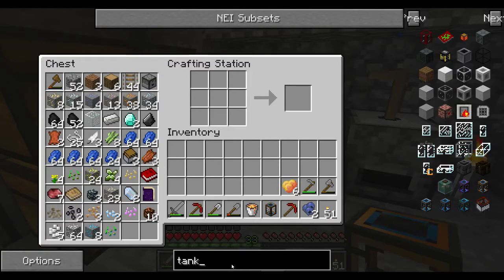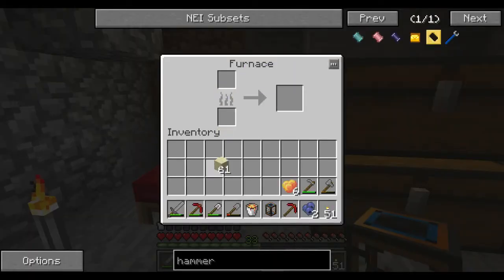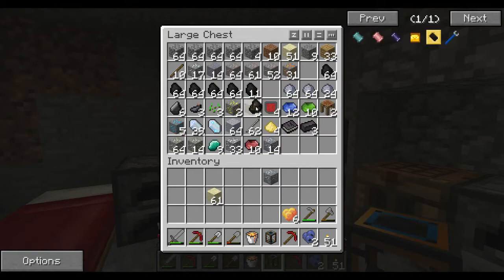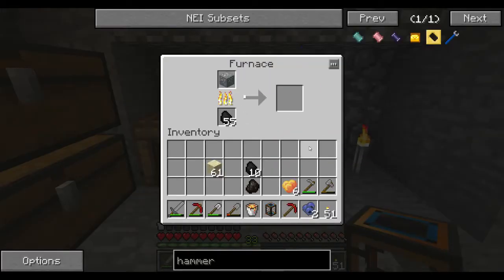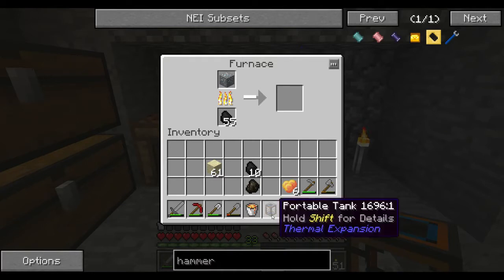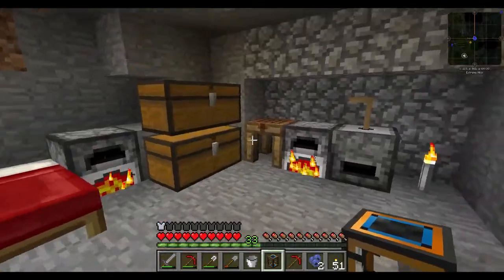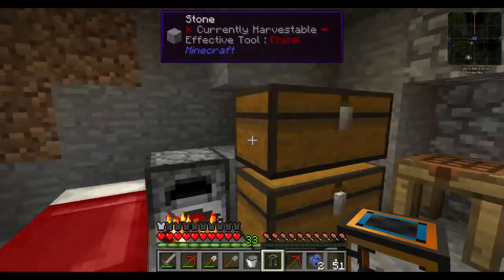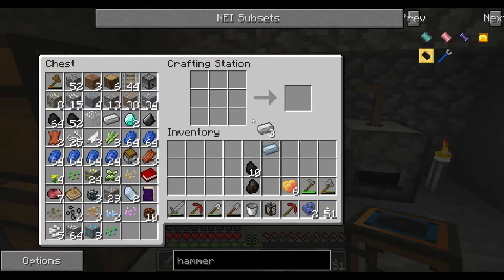To make a crescent hammer we need three iron and one tin. Let's get that started. This allows us to drop down and pick up our tank without losing the contents inside of it, so we can put it in there just like that. It holds four buckets at once which is good, so now we can actually make some stuff from it. Let's see if we can find a bit more lava - and let's put some sand back in the furnace because we need a lot of glass eventually.